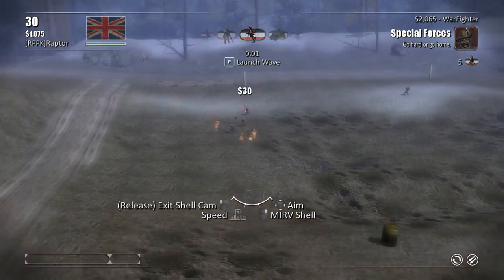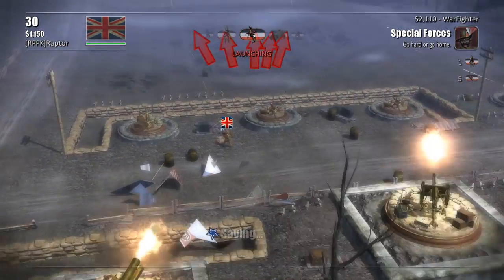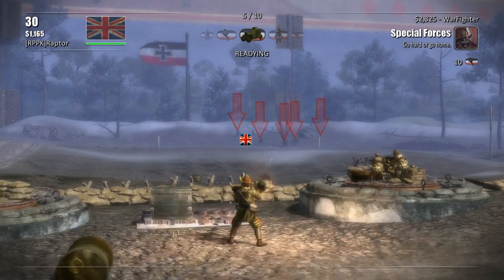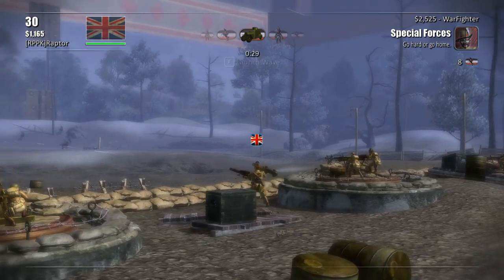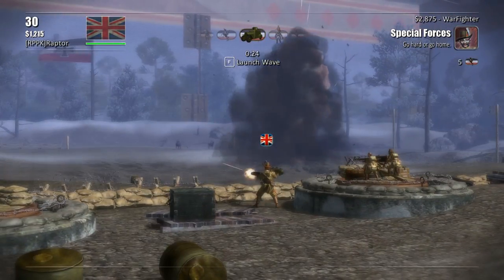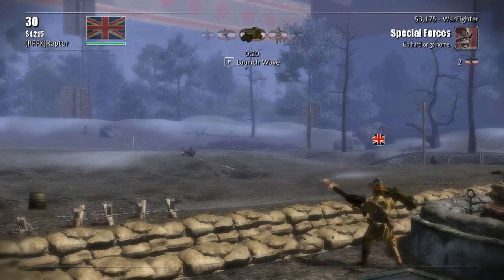What the heck? You've got like a LAW rocket launcher. You've got a Lewis gun in one hand and it looks like you're carrying something in the other. I don't think they had rocket launchers back in World War I. Well, there might have been a prototype. You're just kicking ass — you're Dutch Rambo over here.